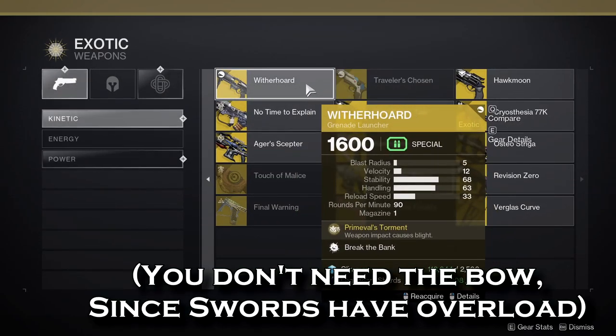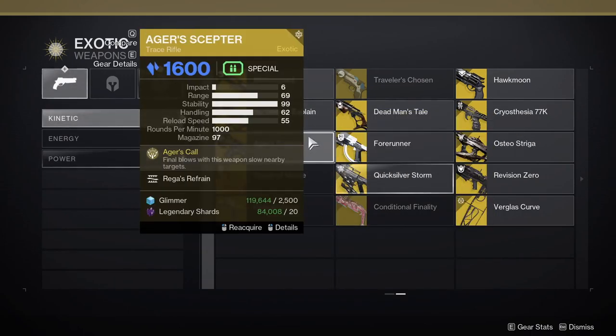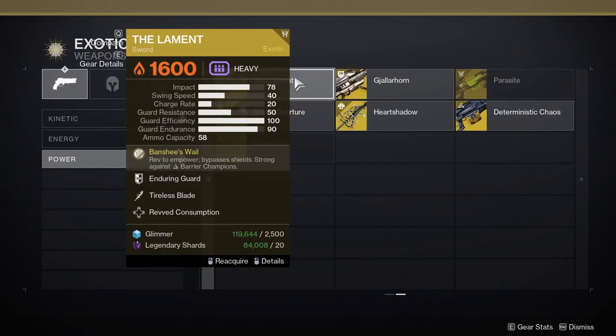Number one is Witherward — you shoot it at a champion before you start glaving and meleeing them, making them die a lot faster and speeding up your runs. Acre's Scepter is great as well: you shoot one scion and all the others around it get frozen, making for easy add clear where add clear is so important. The final option and the best one in my opinion is the Lament — it gives you exotic heavy damage while also healing you for your attacks, pairing really well with Devour and giving you great sustainability. That's my pick.